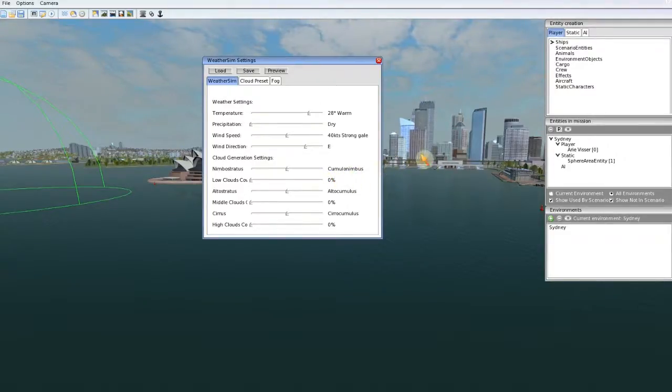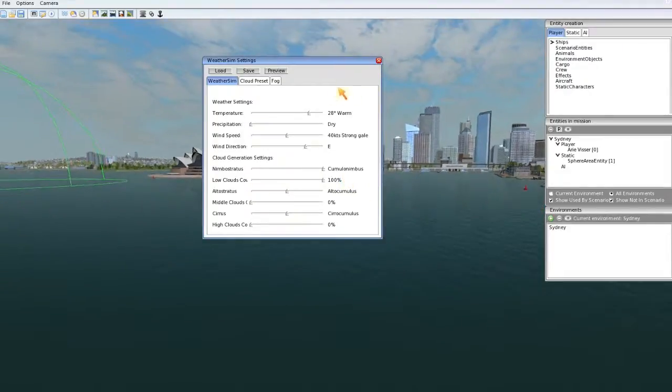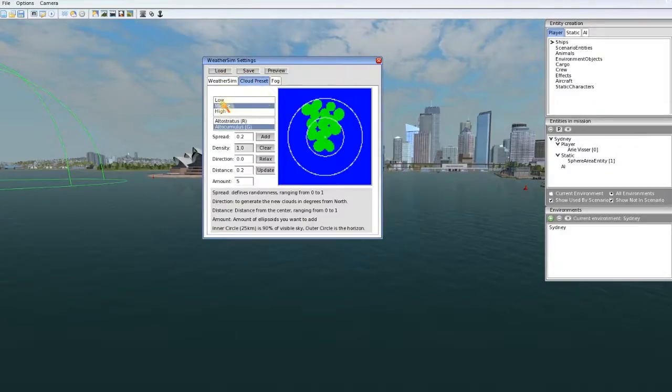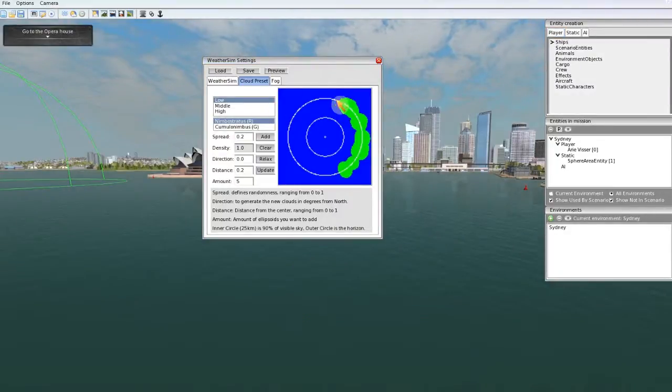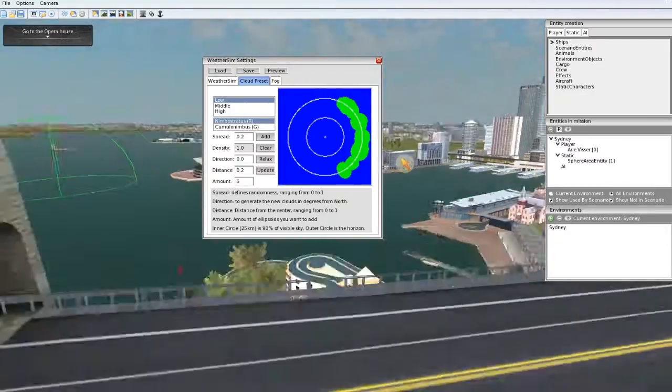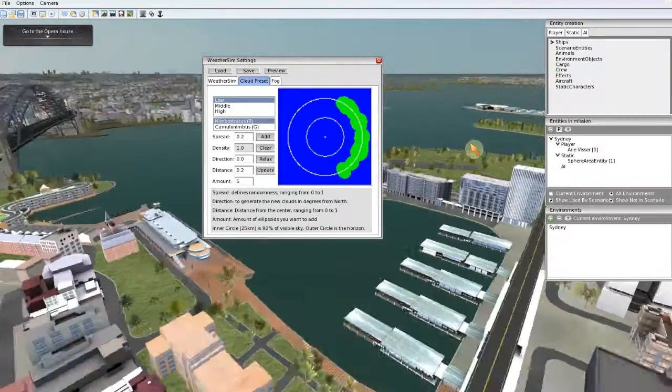When you want to have cloud generation for, let's say, Cumulo Nimbus, set the low clouds coverage to 100%. As you see, nothing is happening. Here we can check if it is generating clouds — and it isn't. That is because I am not testing the mission. When I say test mission, it starts generating the clouds, and they will fly into the scene during the mission.